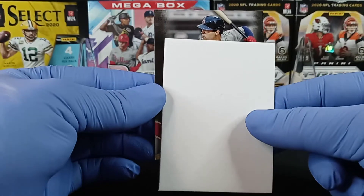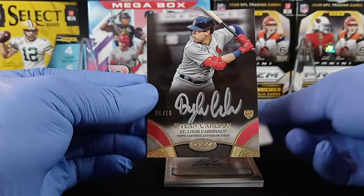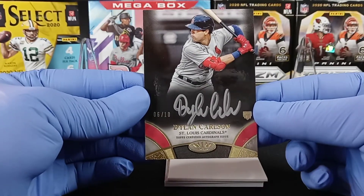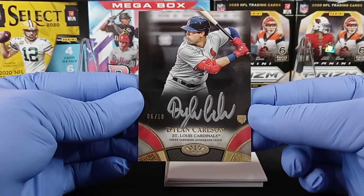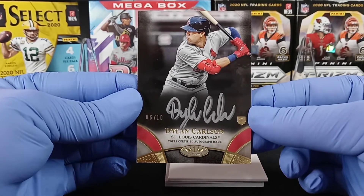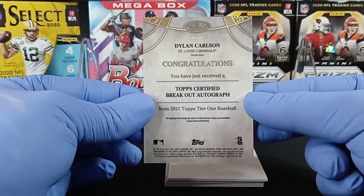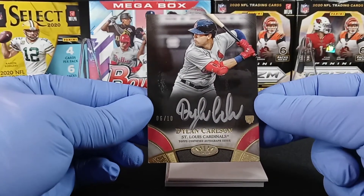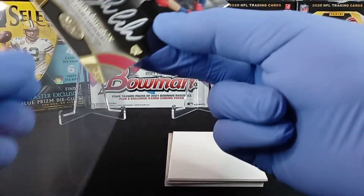First up, we're going to get a Dylan Carlson rookie on-card auto silver, six of ten. Boom! Let's go Dylan Carlson — my St. Louis Cardinals! Let's go, on-card silver auto six of ten. Nice hit there guys.